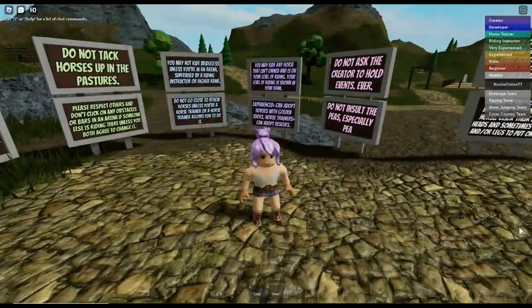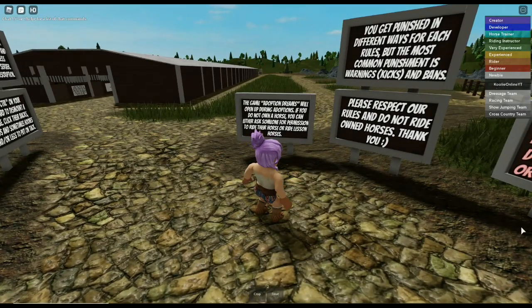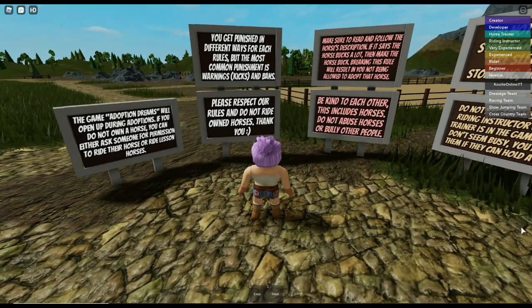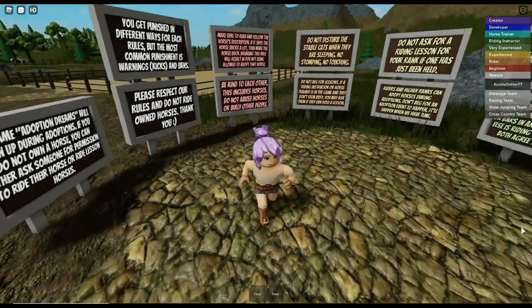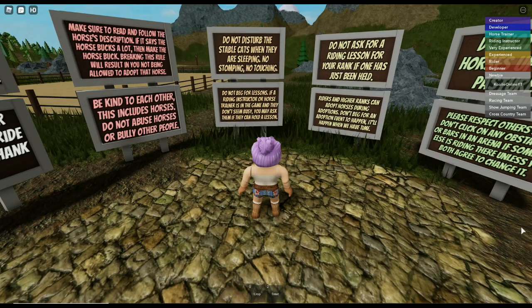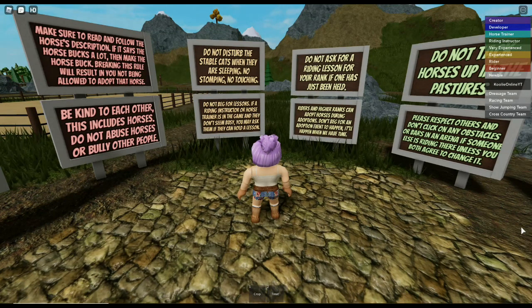These signs are super cute - all different colours. The game Adoption Dreams will open up during adoptions. If you do not own a horse, you can ask someone for permission or ride lesson horses. You get punished for breaking rules - warnings, kicks and bans. Please respect the rules and do not ride owned horses. Make sure to read the horse's description - if it says the horse bucks a lot, then let the horse buck, or you won't be allowed to adopt it.